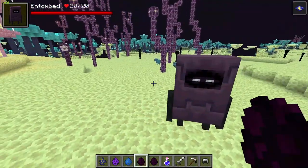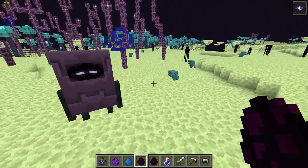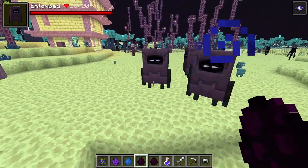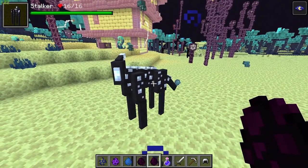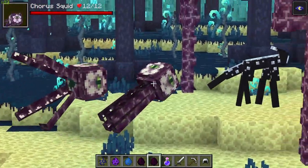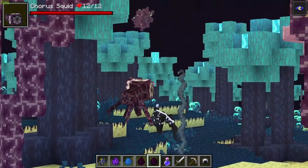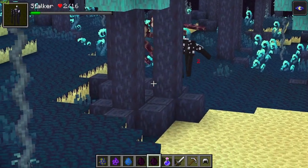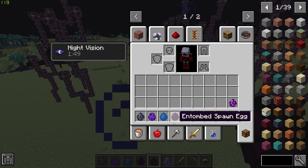We also have the Entombed, who are guards of the Catacombs. You'll find these guys loitering in the storage rooms or chest rooms — we didn't really come across any earlier, which is a shame. Then we have the Stalkers, a neutral creature native to the Crystal Crag, breedable with chorus fruit, which is awesome. You can see the Chorus Squid's attack here — they are not fans of the Stalkers. These guys remind me of that new creature that was rumored for the overworld aquatic update, and it looks like a redone version of that, which I think is really awesome.